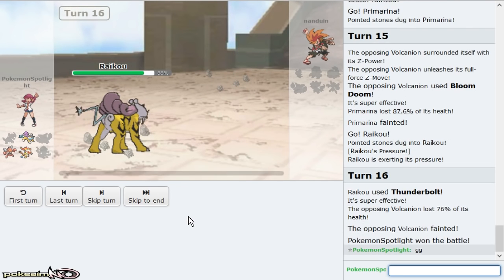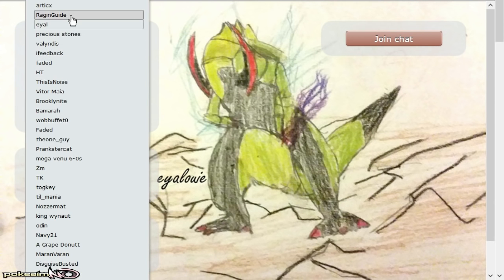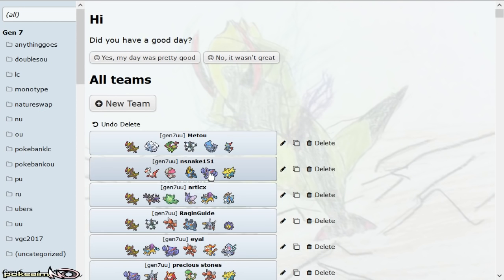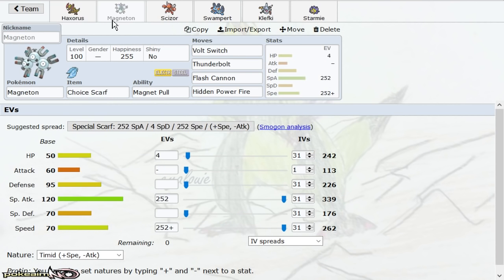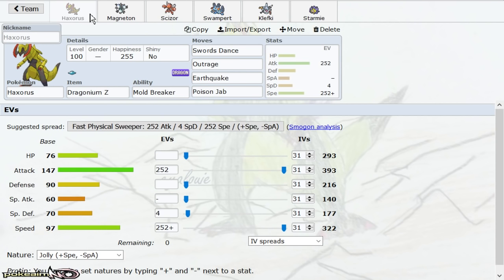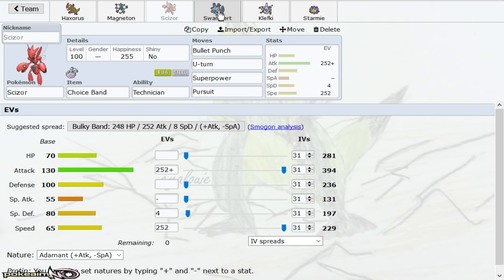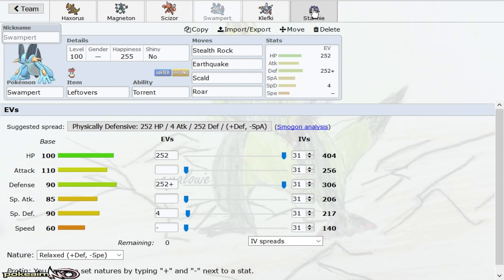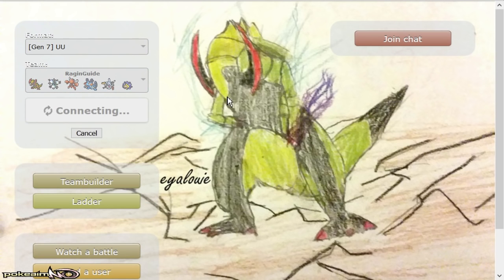Haxorus put in a ton of work already. Now we have a team by Raging Guide. Nice Drag-Mag — Dragon plus Smack Down. We have Swords Dance Flygon with Dragonium Z, which would have even appreciated that last game. Check Scarf Mag for Scizor, Bandit Pursuit Scizor for Latios, Klefki with Spikes, Defensive Swampert, and an Analytic Starmie just to hit hard. Beautiful.